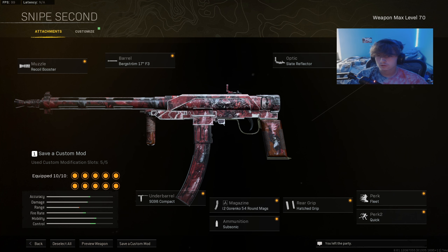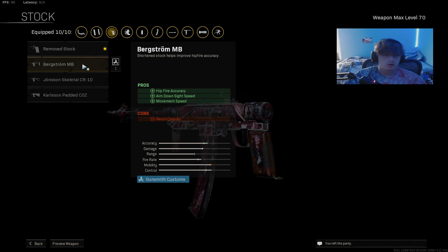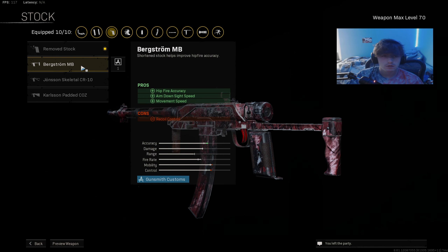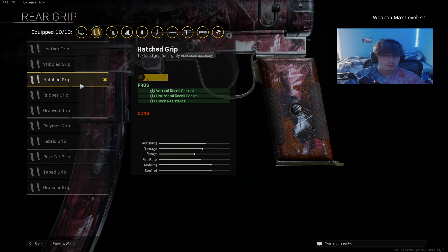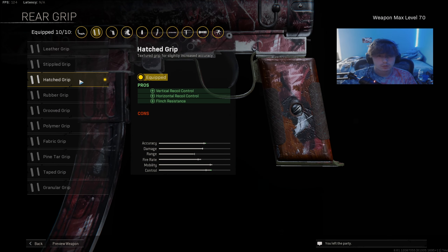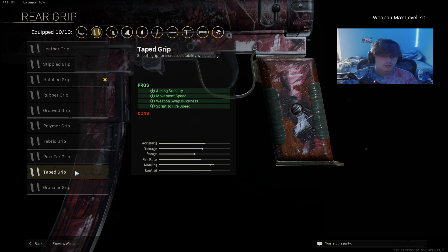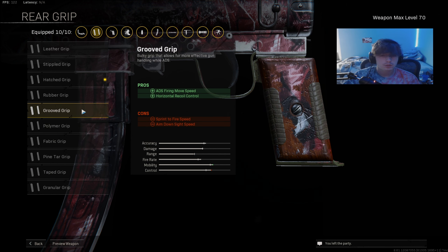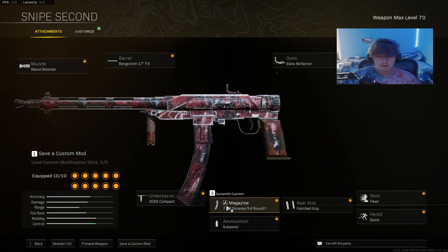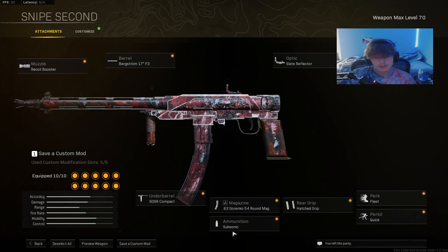Recoil Booster, Slate Reflector — you can use the Nidar, that's fine too. Remove Stock is really good. You can also use the Bergstrom MB if you need a little bit more recoil control. Fleet and Quick for perks — you can use Perfectionist or Steady if you're struggling with hitting shots. I'm using Hatched Grip for the bonus recoil control, but you could also use Taped Grip for pure movement or Grooved Grip for straight speed. 54 round mag and Subsonic so you don't get pinged on the map.